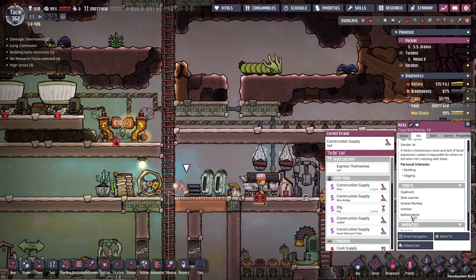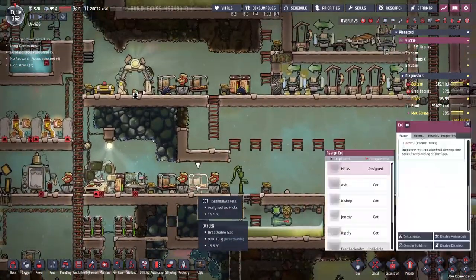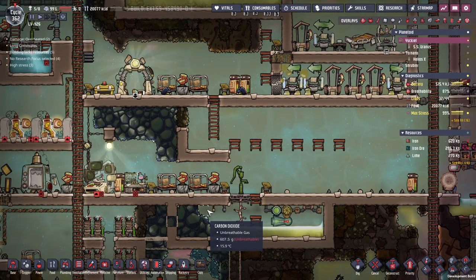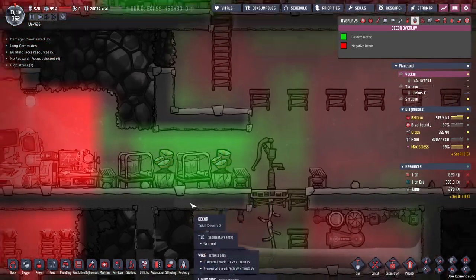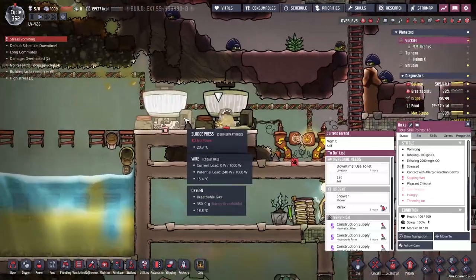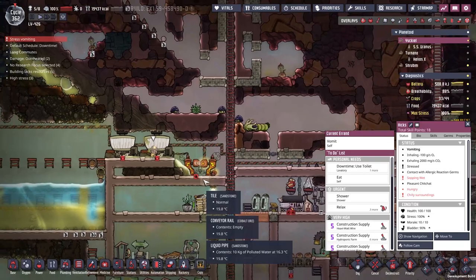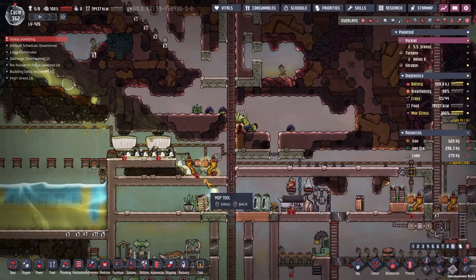Clicking on it doesn't take us to the cot, which is a shame. I believe it's this one down here. It's not the worst, if I'm honest — not the best, not the worst. There he goes. What danger are we going to be in here? Hopefully it's not the end of the world.